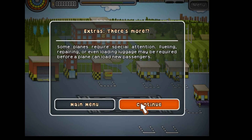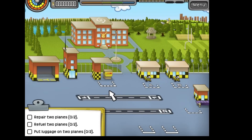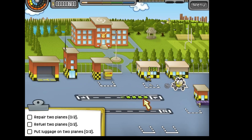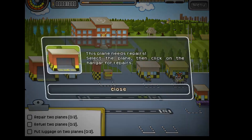This should be our last academy level, and then we should be able to move on. In this one, we have cargo that we have to load. We have to repair two planes, refuel two planes, and then load the luggage or cargo onto the planes. We went ahead and selected that little yellow one, and now we've selected the gate.